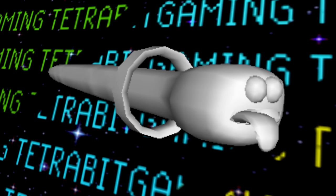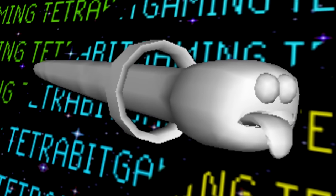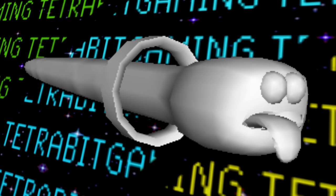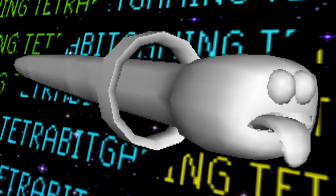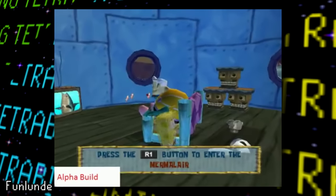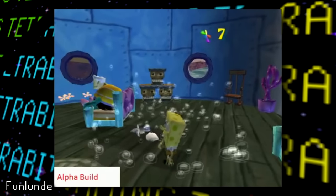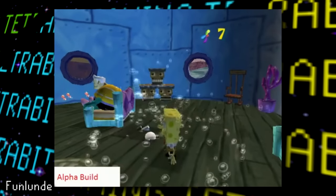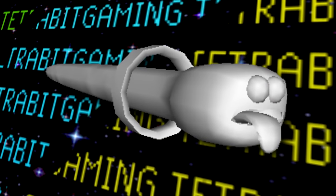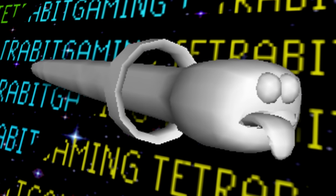Finally there's this long boy titled 'Worm Underscore Bind.' This textureless model is found amongst the files for the Shady Shoals area and can be hacked into the game. Once hacked in, it has several associated unused animations — two idle animations, one for walking, and one for being attacked. Since this model has what looks like a leash around it, it's believed to be Mr. Doodles — Mr. Krabs' pet worm from that one episode.